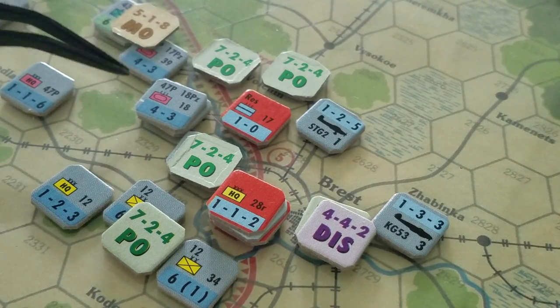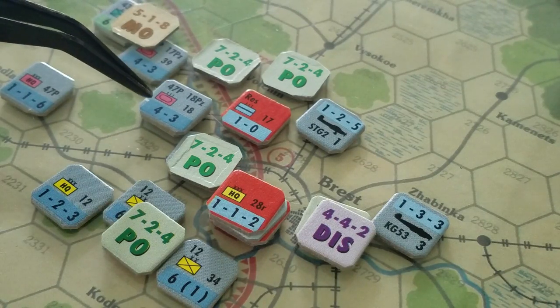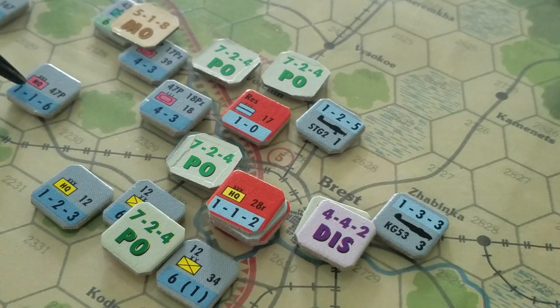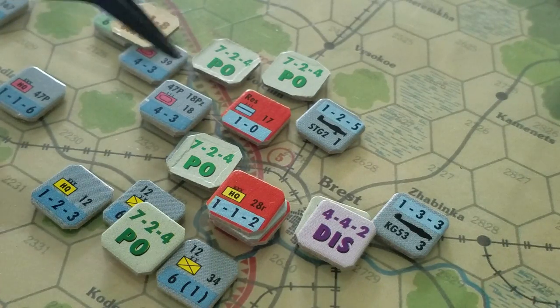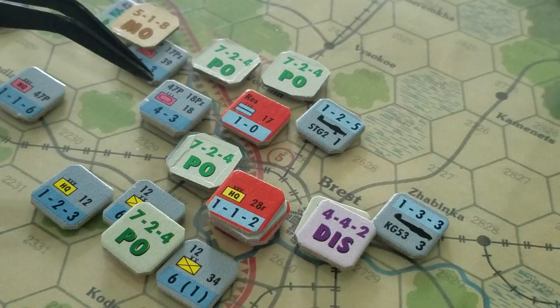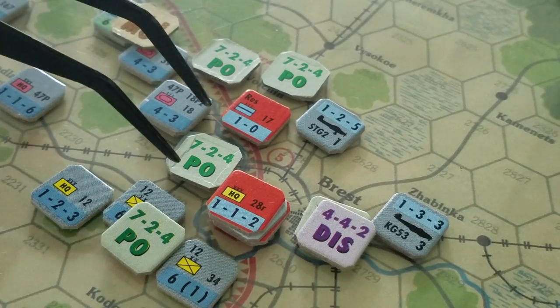In terms of column shifts, we get to add the total number of armor points, so we're going to move 4 column shifts to the right for that. We've got our HQ here in the background — he's in communications and gets to add his combat value of 1, so we move another column shift to the right. If you have differing modes going on there are penalties, but none of those factors apply here.